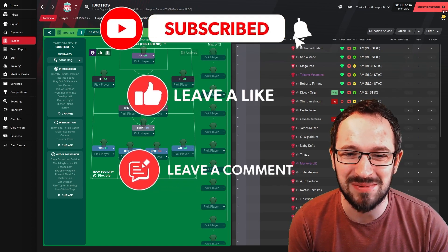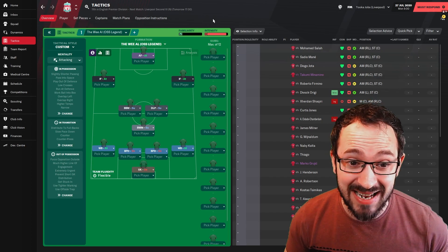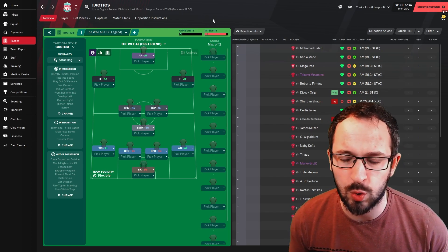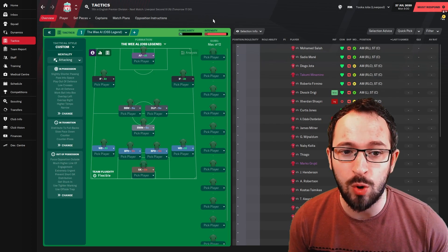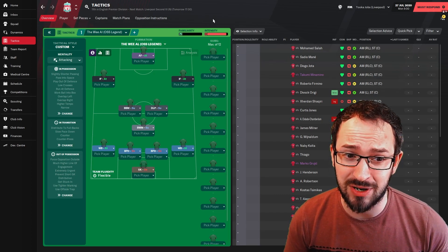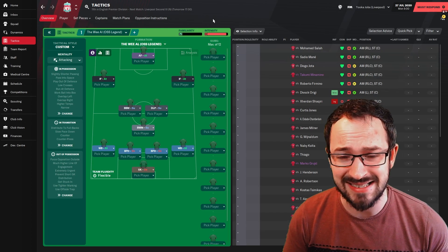What's up everyone, Tucker Jobs here, and this is Football Manager 21 Tactic Testing. The tactic you can see is a 4-5-1 / 4-3-3, whichever way you want to look at it, and it's called the Wee Owl Oz Legend. It was created by Victor Hugo — and the guy this was created for probably doesn't know who Victor Hugo is, so I've been told to say his name is Jimmy.